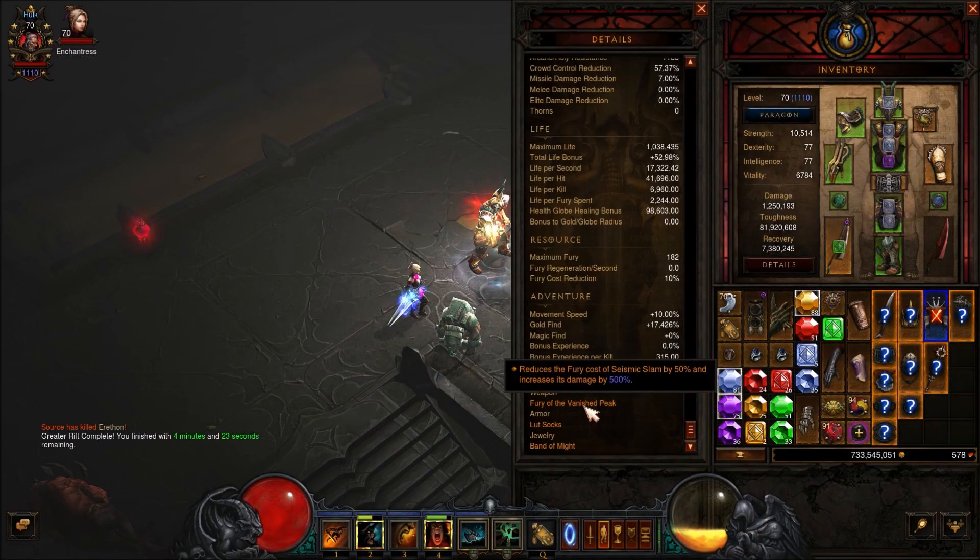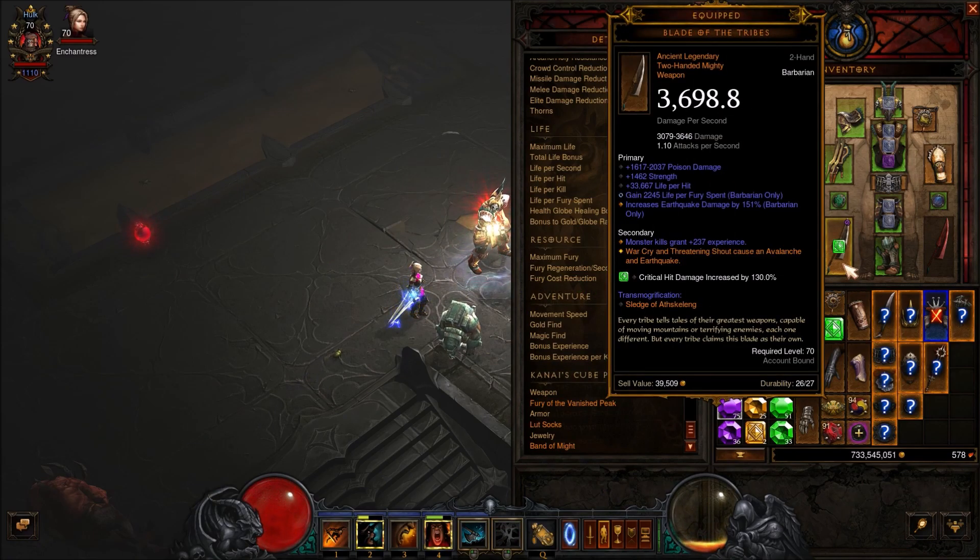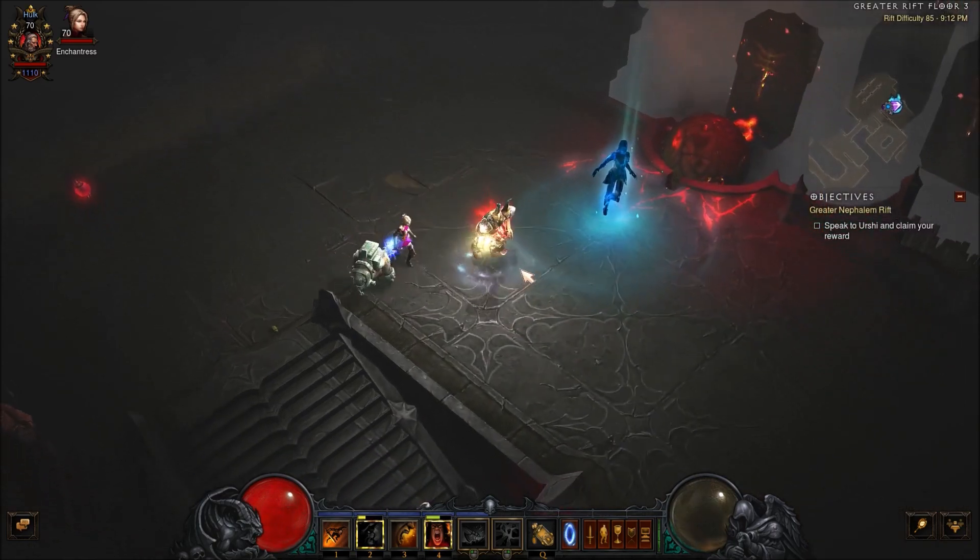I think Fury of the Vanished Peak will probably replace the Furnace as the weapon slot. You definitely cannot replace Blade of the Tribes, because War Cry and Threatening Shout both cause an Avalanche and an Earthquake — and that's just too good to get rid of. It's really what the whole build revolves around.